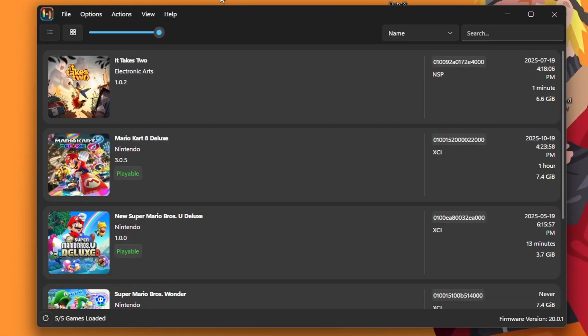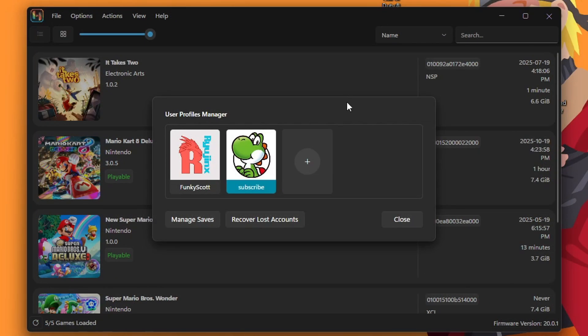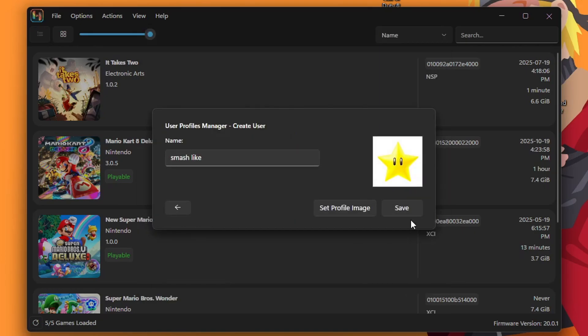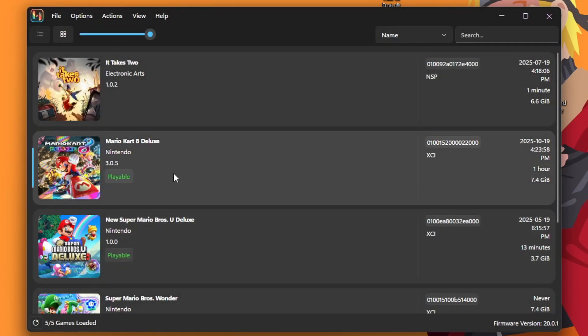Before we hop into a game, the first thing we need to do is go to Options, then User Profiles. The official guide does recommend creating a new profile, only if you haven't done so already, as the default profile gives you a higher likelihood of disconnecting. So go ahead and make one — press the plus button, choose a nickname, set a profile image, and save. Now you have a new profile.